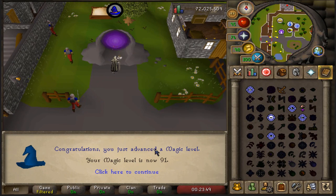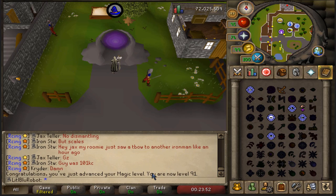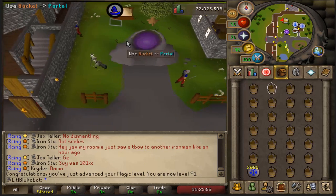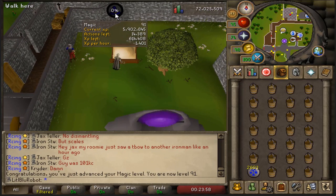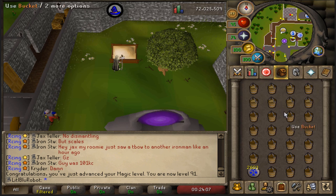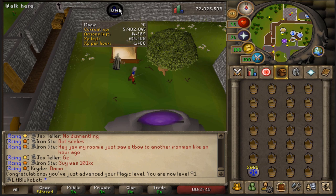I've been collecting sand for crafting and I've just hit 91 Magic, which is very impressive in itself, but it means I've got one more level until I can use Blood Barrage. Blood Barrage will be really nice for lots of different PVM content, so I kind of want to get that as quickly as I can, but I don't really do anything that actively trains magic right now.